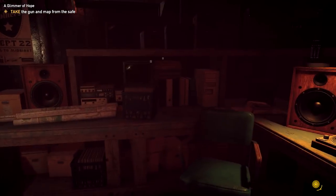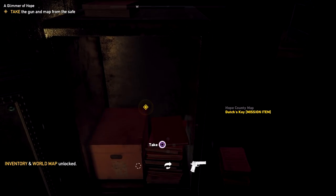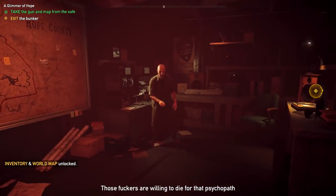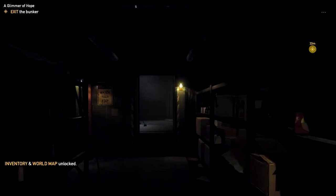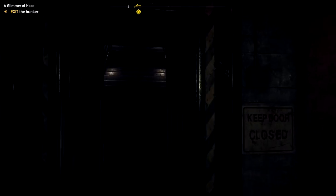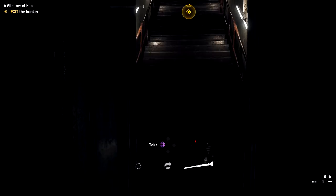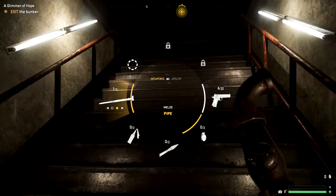We get a couple of goodies here. Dutch warns: 'It's crawling with Peggies, those fuckers are willing to die for that psychopath.' All right, thanks for the warning. Let's get out of here and start. We actually don't have any melee so let's grab it — we're allowed three different weapons for now, that could change.